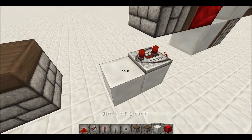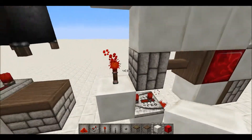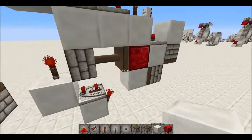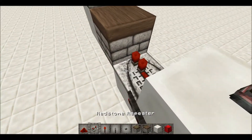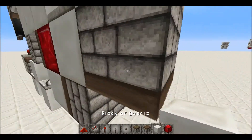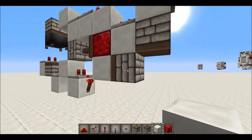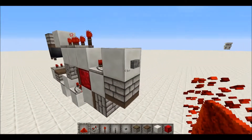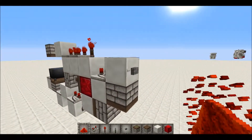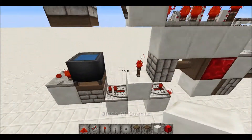Get a block up here with a redstone torch on that to power this piston. As you can see, if we update it, it will in fact do the BUD. It's a bit slow because when this piston gets powered it updates the BUD, and when unpowered we don't want it to update a second time, so I put it on three ticks, which doesn't trigger the BUD again.